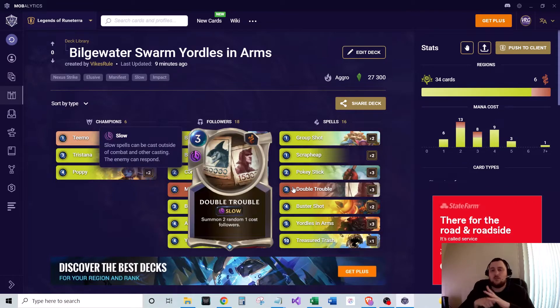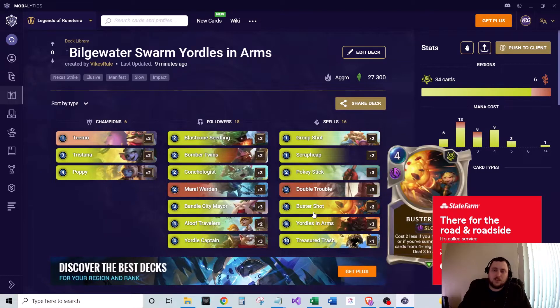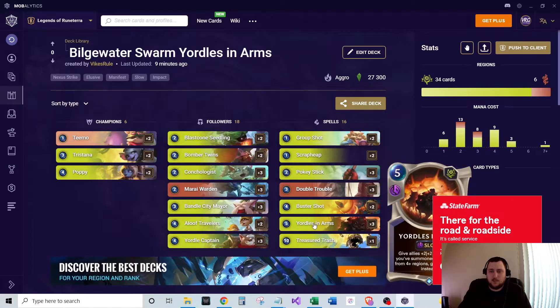Three of Double Troubles, another Bilgewater card — summon two random one-cost followers. We're looking to get ones from any region so we can help trigger the Buster Shots and the Yorals Arms, getting those effects discounted for Buster Shot and then improved for Yorals Arms.